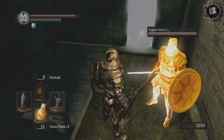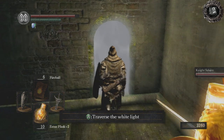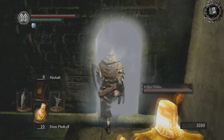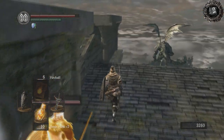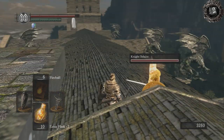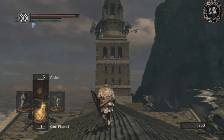The fight doesn't actually trigger until you get to the halfway point of the rooftop. So after you enter the fog, you want to give yourself some time to let the other players come through if you're playing with other people. Then after everyone's through, just run up there and the battle will trigger.